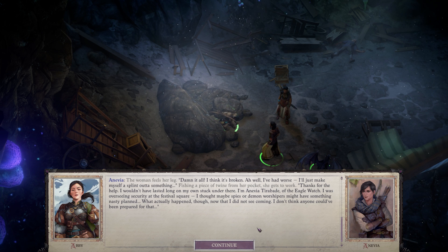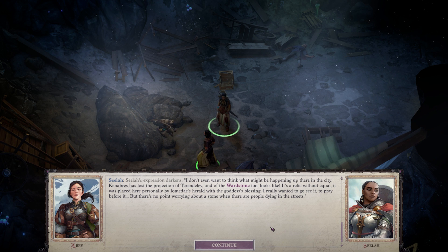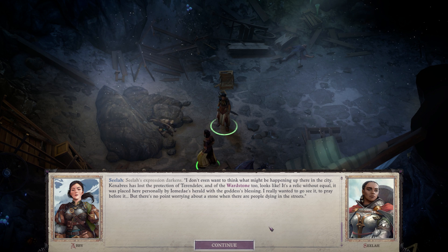I'm Anevia, a Nypithribade of the Eagle Watch. I was overseeing security at the Festival Square. I thought maybe spies or demon worshippers might have something nasty planned. What actually happened though — that I did not see coming. I don't think anyone could have been prepared for that. I'm Selah, a Paladin by the grace of Iomedae. I crossed the whole continent to come to Mendev and fight demons. I don't even want to think what might be happening up there in the city.